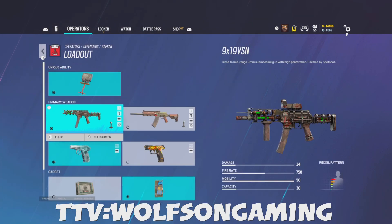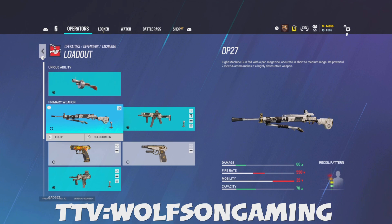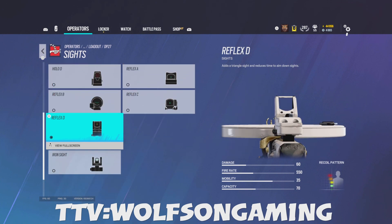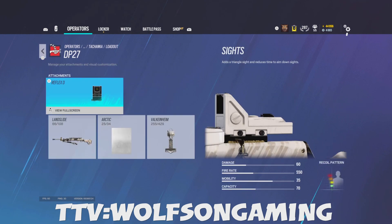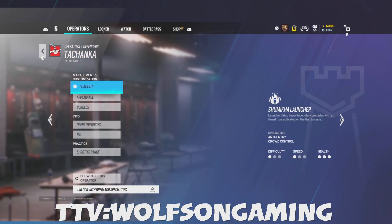Kapkan: I use the red dot B, vertical, compensator. For Tachanka: ACOG, compensator, vertical, laser. Reflex D is the best sight in my opinion — the best 1x. If this sight was an option for every gun, I'd use it hands down. Ubisoft, why haven't you added it to every gun? And then Bearing 9 is the exact same.